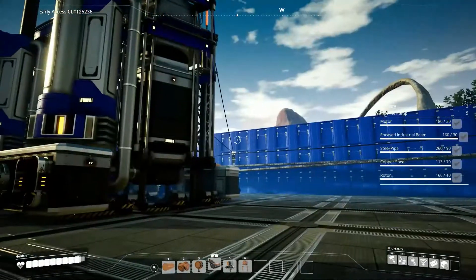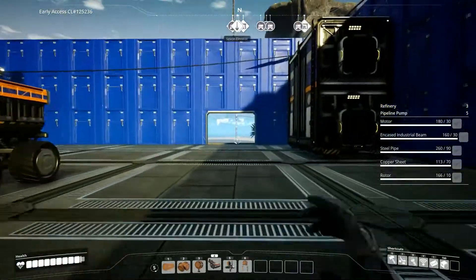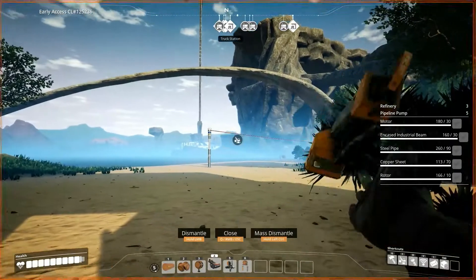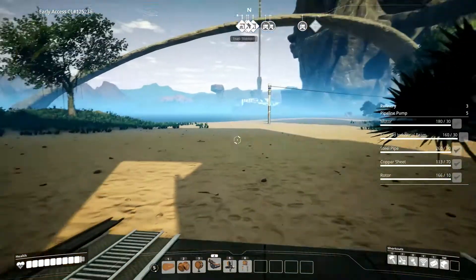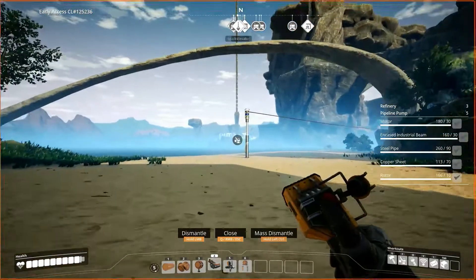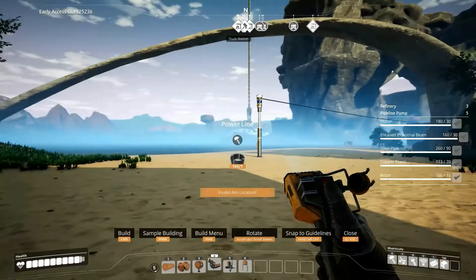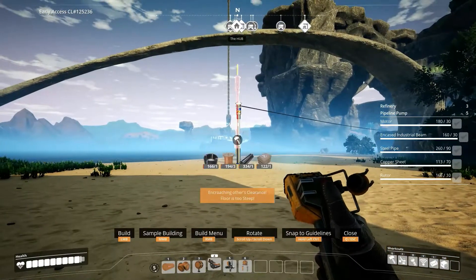This whole thing is all set up and these machines are all connected to the power grid, so as soon as I connect this to here — I hit the F key to go to destruct mode, then middle mouse click on whatever I want to grab, and that puts me in build mode holding that item.